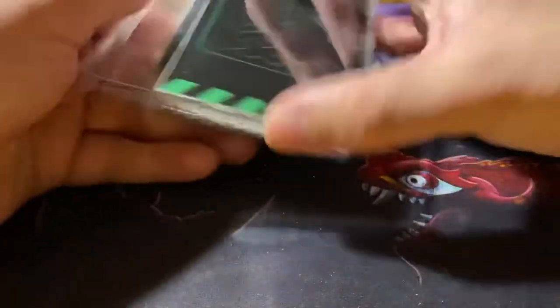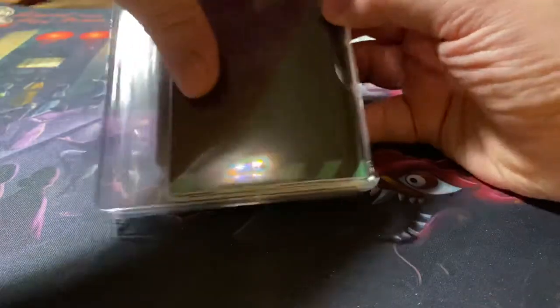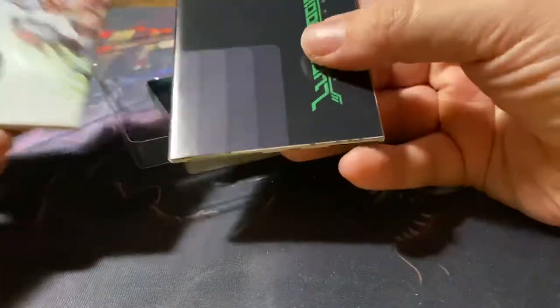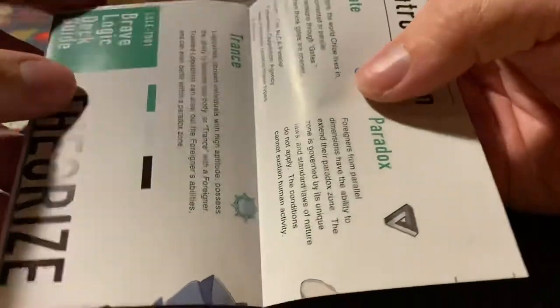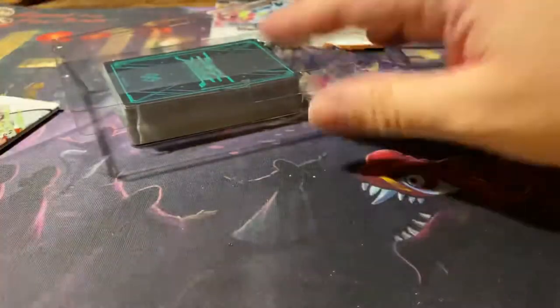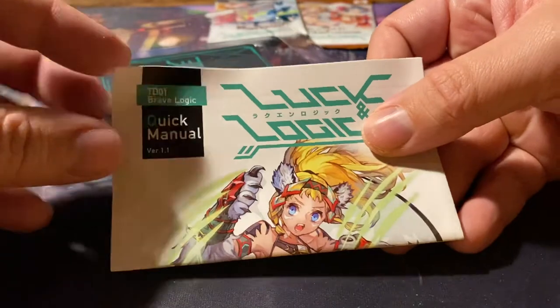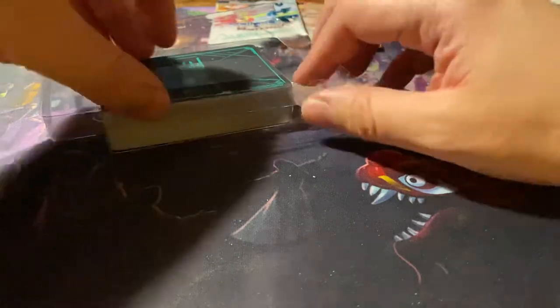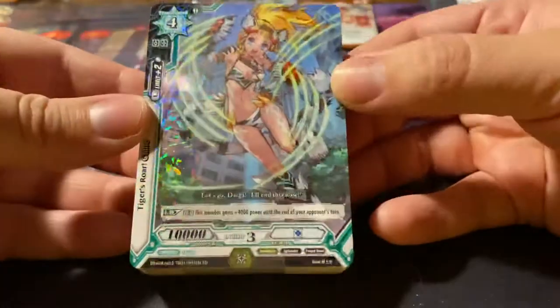This is the first deck, I think. Let's take a look and see what it looks like in this game. It's in a separate sleeve as well. We have a play mat by the looks of it and an introduction — seems like a play mat. A quick manual, probably for some easy steps, similar to what they do with Dragon Ball. And here is the deck itself.